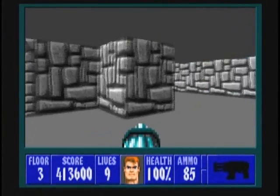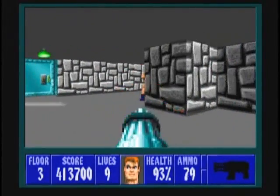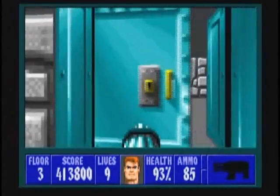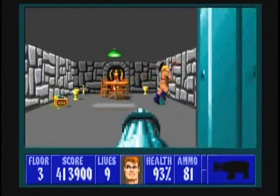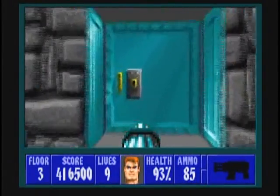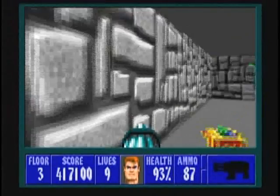There's a guard to your left and right when you start this floor, so take both of them out. When that's done, grab their ammunition that they dropped and open up this door right here, and then this one. Kill the guard behind the door and grab the small slew of treasure he was protecting. And then do the same for this room — kill the guard and grab the treasure.